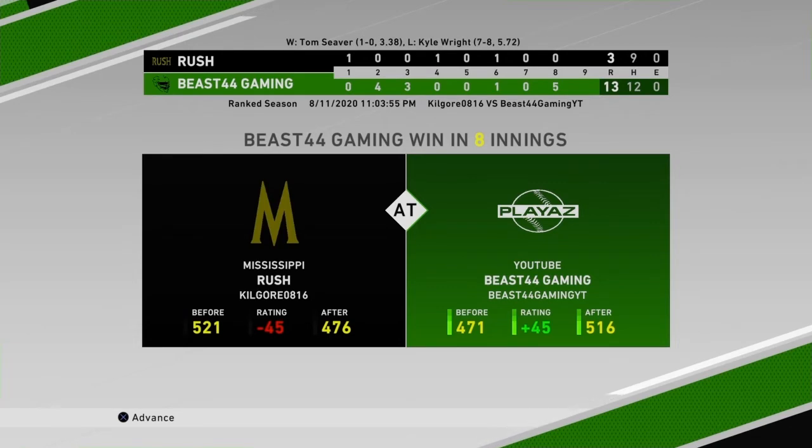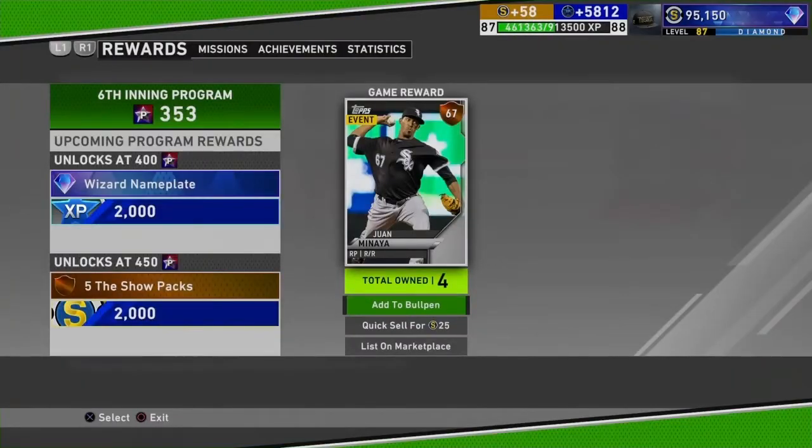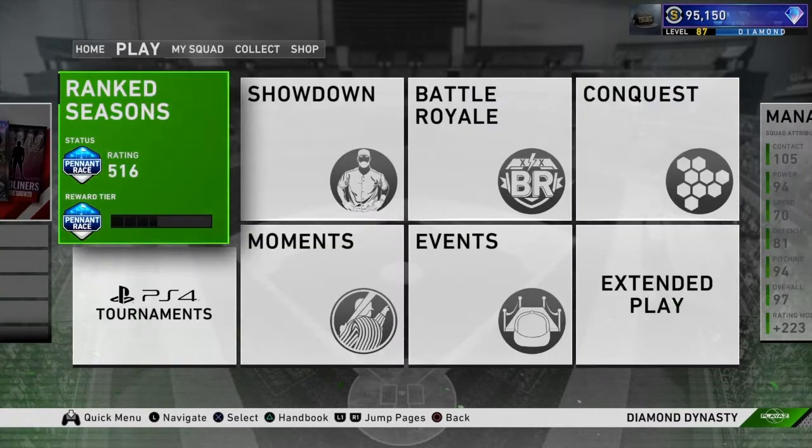We get 45 rating points to get us back into 516. Do we get a diamond for the aftergame reward? No we do not, but we do get Juan Manea — I have no idea who that is. So if you guys enjoyed this episode, make sure to give it a like and comment down below, share it with your friends, get the channel grown. Thank you guys so much for watching. I hope you guys enjoyed today's Babe Ruth 99 card debut. This took hours of grinding. I'm almost to level 1 prestige. Thank you guys so much for watching. This is Beast44 Gaming signing out of today's video.